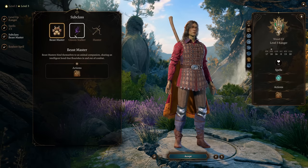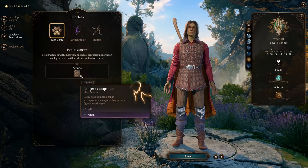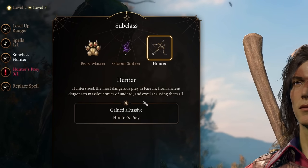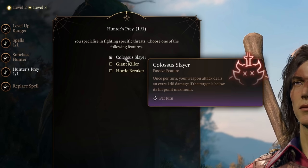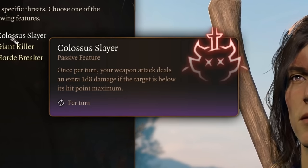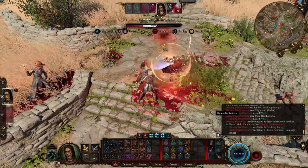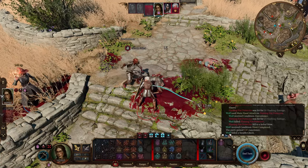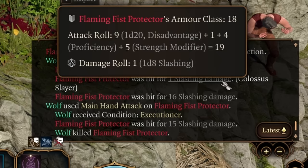Now let's choose your subclass — you're going to be choosing the Hunter. With the Hunter subclass, you get to choose a passive Hunter's Prey, and Colossus Slayer is where it's at. Colossus Slayer will give your ranger an extra 1d8 damage once per turn when you successfully attack an enemy that doesn't have full HP. With a dual wielding ranger, your main hand attack will lower your opponent's HP, and then your offhand attack can proc that Colossus Slayer damage. You also have two chances to get Colossus Slayer to proc when you're dual wielding, so if you miss on one attack, your other hand's attack gives you another opportunity. You only get to proc this once per turn though.